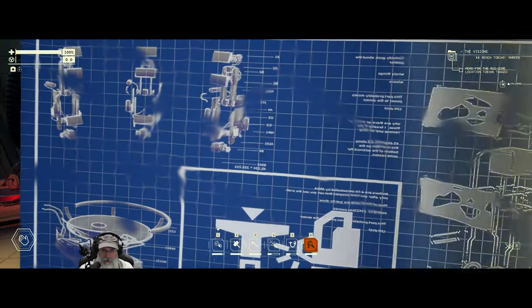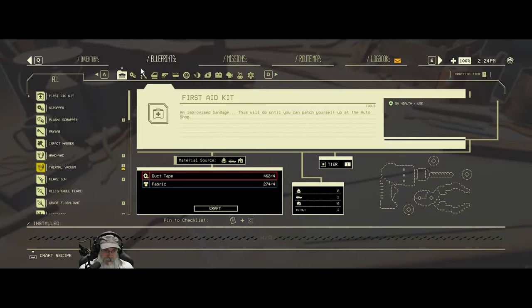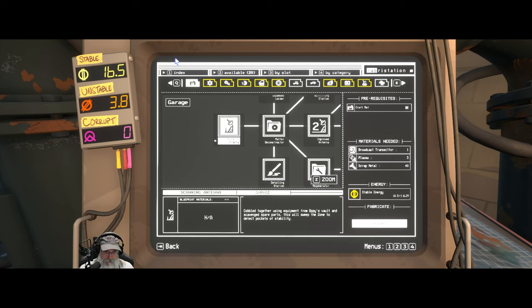The question is, can we actually make it? Do we have all the stuff that we need? Let's take a quick look. Thermal vac — we need eight thermosap crystals. Let's just wait for a second on that one.